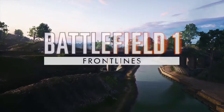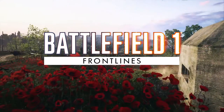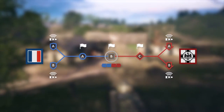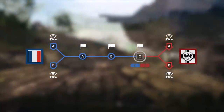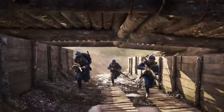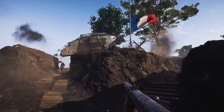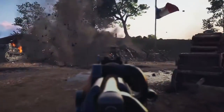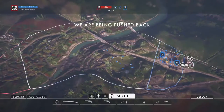After the initial mobile war on the Western Front, holding on to captured ground proved to be a challenging task. Frontlines combines conquest and rush in a symmetrical head-on engagement where the contested frontline can move in both directions. During the first phase, each side fights over a chain of objectives. Only one of the objectives is active at once.